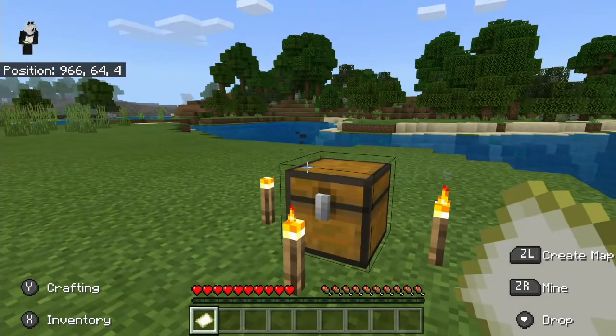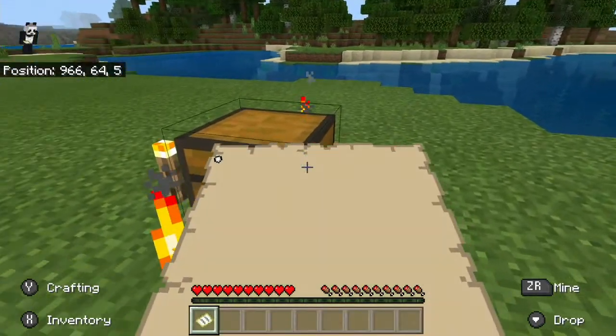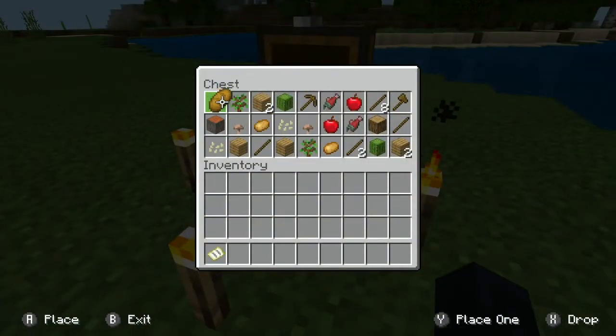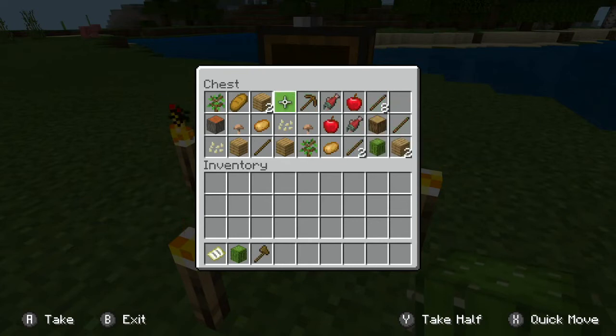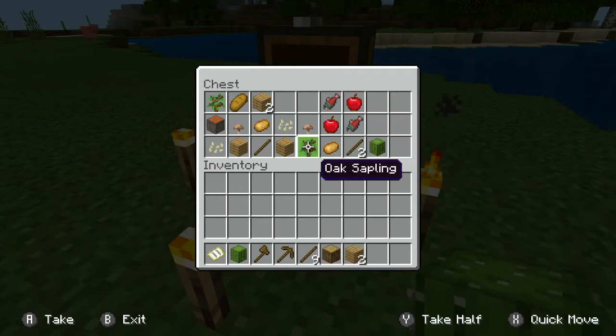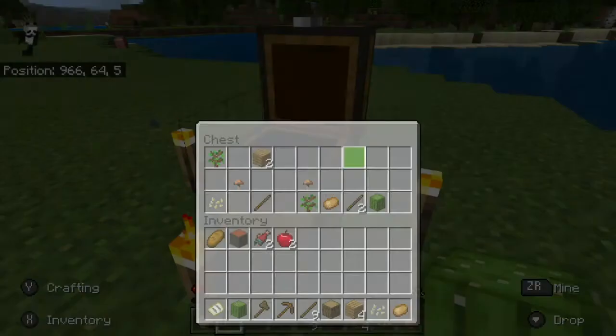It tells you on screen how to open and mine. It gives you a lot of different stuff. I'm not going to take all of this — well, I might take the stuff that is important, like sticks and food. You should always take food. Pretty much when you start off, you should take all of it. It's not always the same.